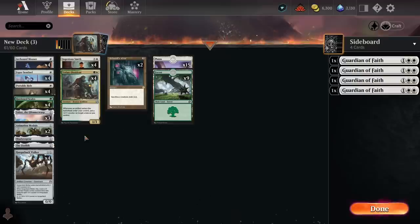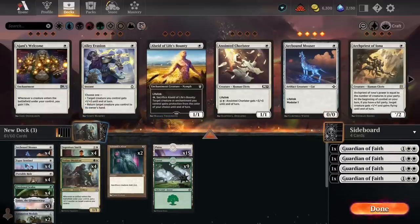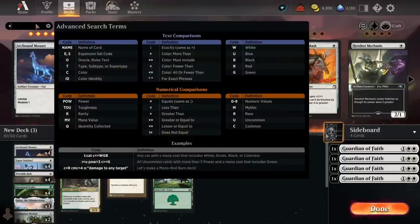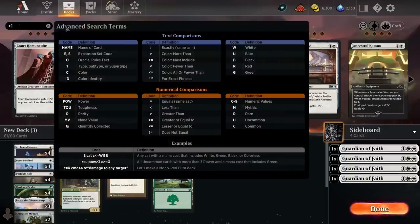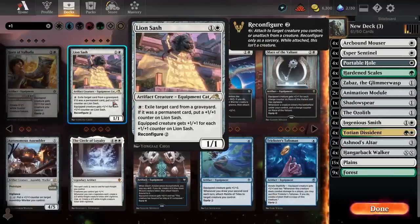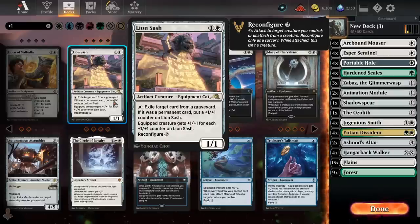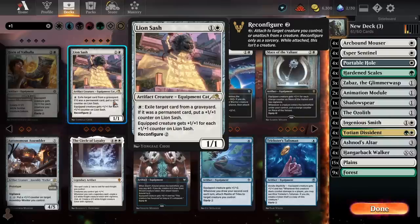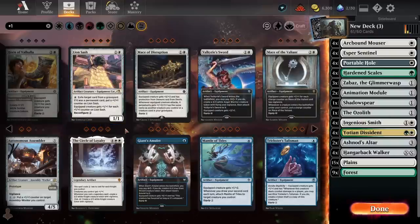We still have another space in the main deck, so I'm going to search for artifact cards with +1/+1 counter synergies in case I've missed anything. Lion's Sash synergizes well with Hardened Scales but as Graveyard Hate it's just way too slow. I don't think Scavenging Ooze-style effects have been good in Historic for a long time — if you're running Graveyard Hate, you need more efficient stuff like Unlicensed Hearse or Tormod's Crypt.